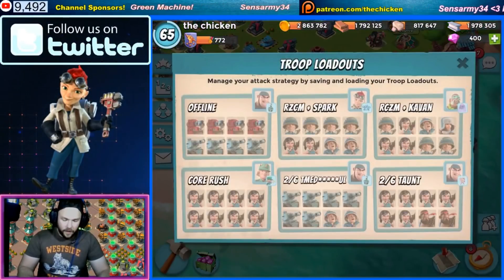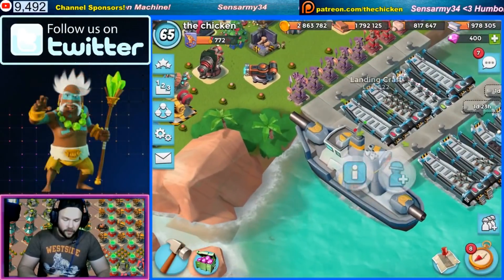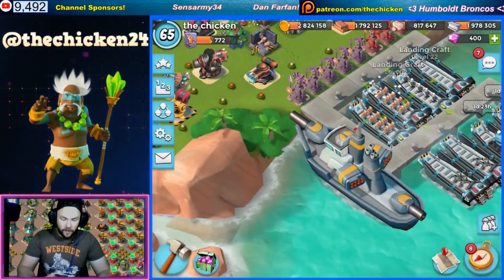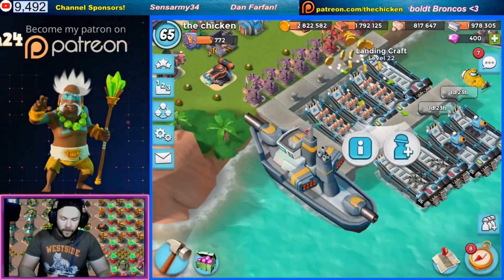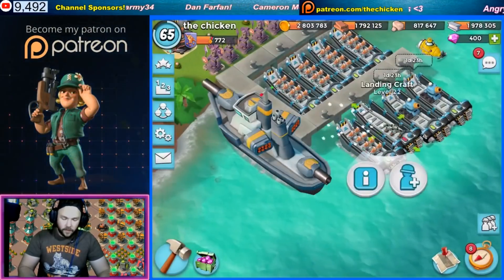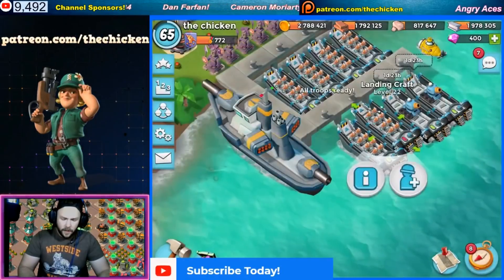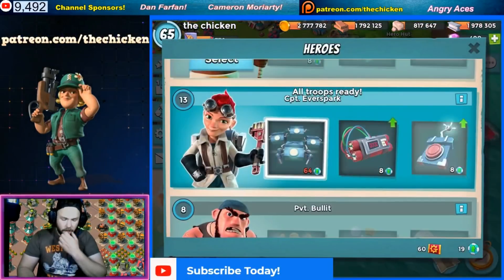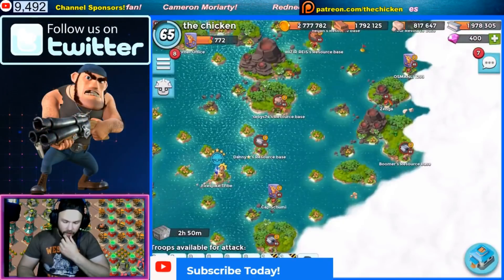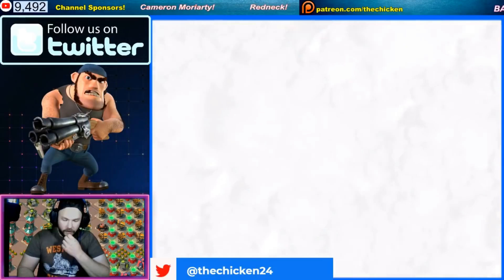Next up let's try everyone's favorite - the Warrior Rainmaker strategy. This one is interesting to say the very least. I think we're gonna go with six Warriors and two Rainmakers - that's probably gonna be the optimal way to do this. Let's go with Bullet and Taunt just because it's gonna be hard enough as it is to use Rainmakers and Warriors together.